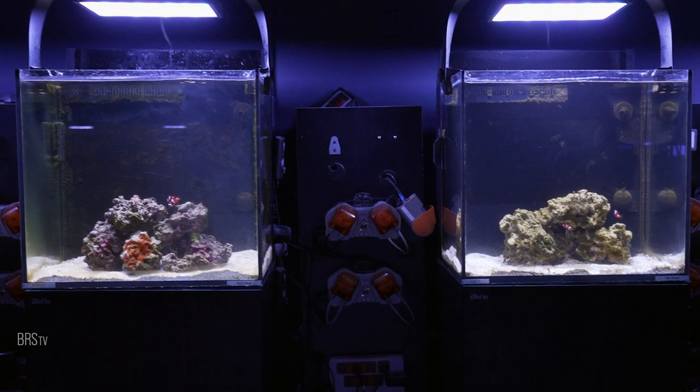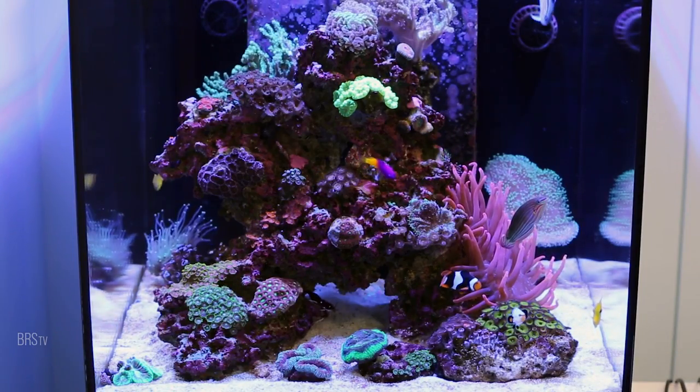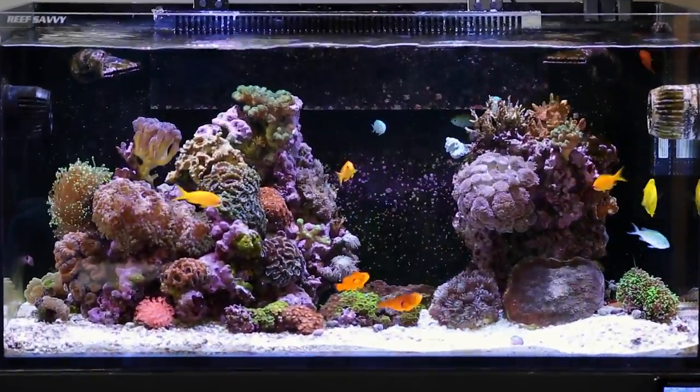Stage one of the biome cycle experiment is complete. We take what we've learned and take the next step forward. The mission: a near effortless path to cycling a reef tank, avoiding or managing the uglies, and making reefing what it should be — beautiful and fun.